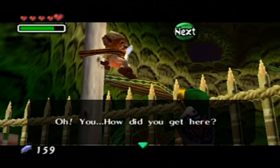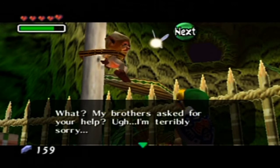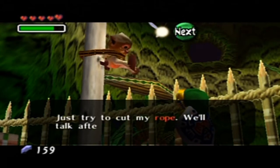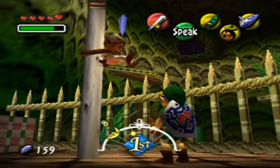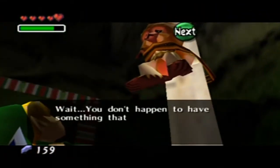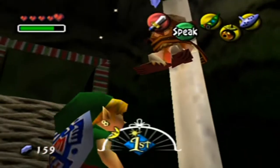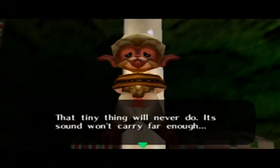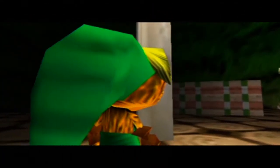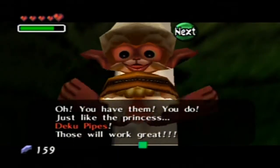Oh, you! How did you get in here? If they see you, they'll capture you. My brother's asked for your help. I'm terribly sorry. By the way, that window up there, you can't really go through — it's just there for detailing. I'll just try to cut my rope. Well, we'll talk after that. I'm no good after all. We don't happen to have something that can make a lot of noise, like a loud instrument with sound that carries a long way? How about this ocarina? That tiny thing will never do — its sound won't carry far enough. Oh, I've got something else — check out these pipes. You have them! She's like the princess! Deku pipes! Those'll work great!